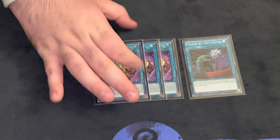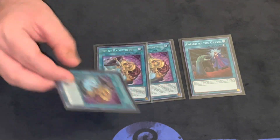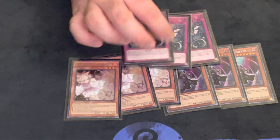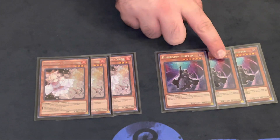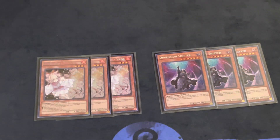For generic cards, one Called by the Grave — standard. Triple Pot of Prosperity, which is basically mandatory now because you're playing a deck with two engines and you want to dig for the missing piece. For going-second cards, nothing's changed: triple Dimension Shifter, triple Ash Blossom, and triple Infinite Impermanence. Shifter single-handedly won my game against Mathmech — game one he went first, I Shifted him, he passed. Game two, same thing. That card is pretty degenerate. That's it for the main deck at 40 cards.